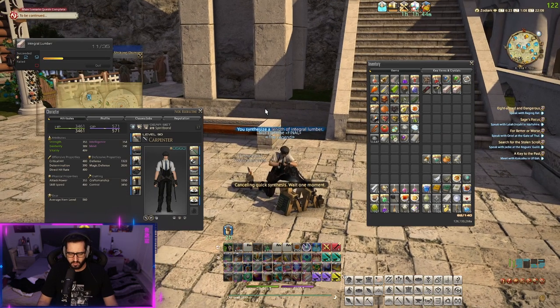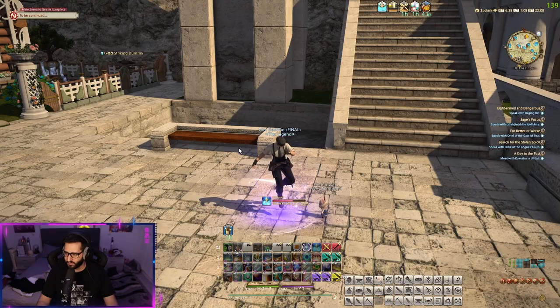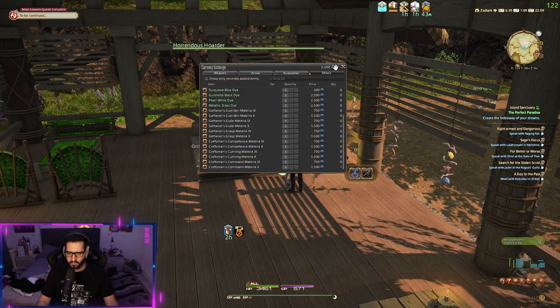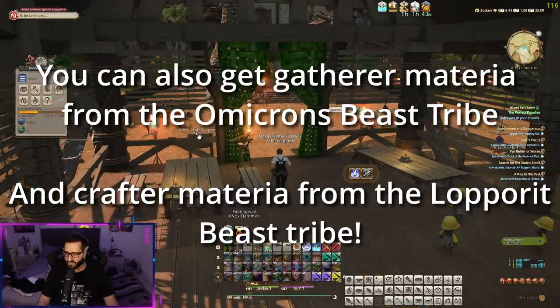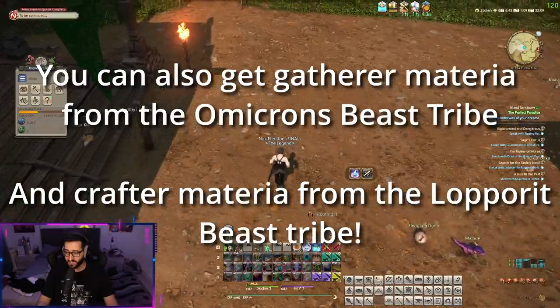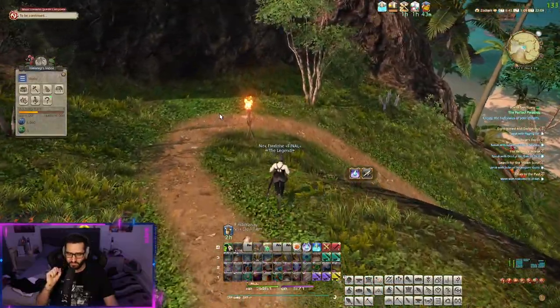With Endwalker there is also another method to get some materia, which is the island sanctuary. There's an NPC over here where you can exchange your cowries for materia — it's an extra source. But spirit bonding is faster if you want to actively farm and don't want to spend a lot of money buying materia to pentameld your crafting and gatherer gear.